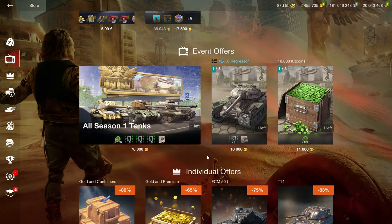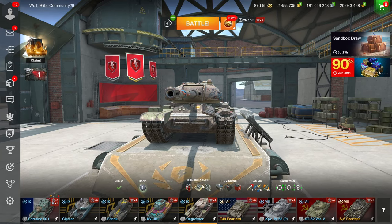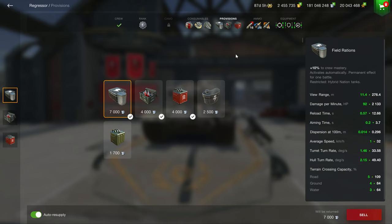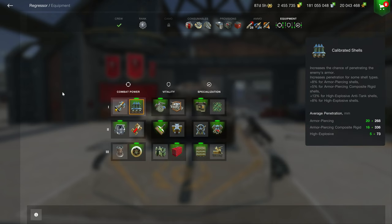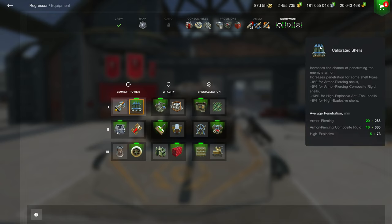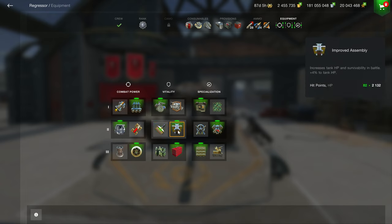Let's have a look at the vehicles — how to equip them, how to consumable them — and then I'll be playing them. Standard consumable loadout, standard provision loadout, and this is the ideal ammo loadout for this kind of vehicle. For equipment, it does have a PCI so you could argue for the gun rammer, but they only gain 112 DPM, so the Calibrated Shells is going to be the better option. Then Enhanced Armor and Improved Assembly.